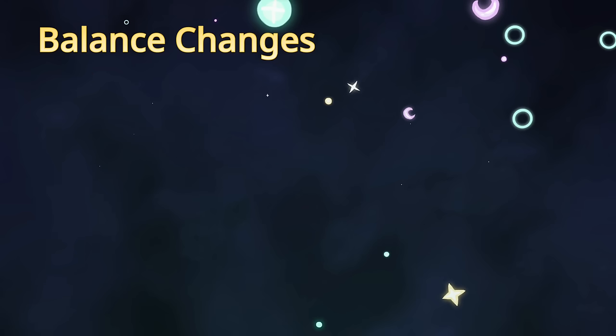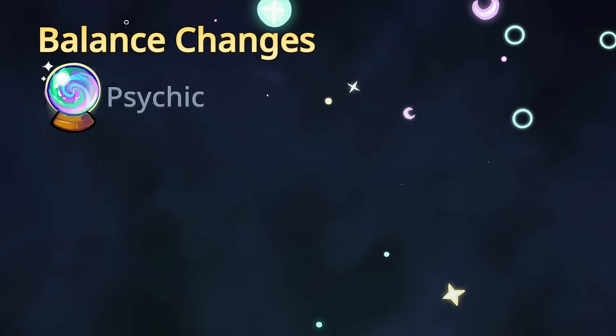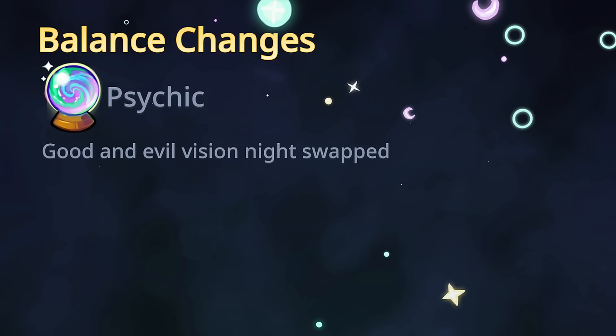Next change is Psychic — a simple but game-changing change: the good and evil vision nights are swapped. Night one will be a good vision now, night two will be an evil vision, and so on. A lot of people will probably forget about this and post a night-one evil vision in most games, so be aware.